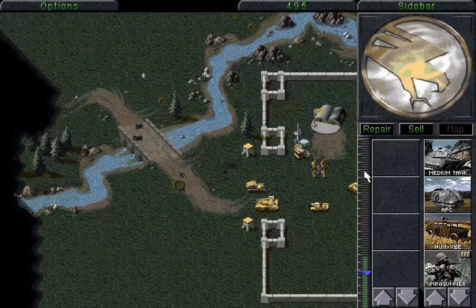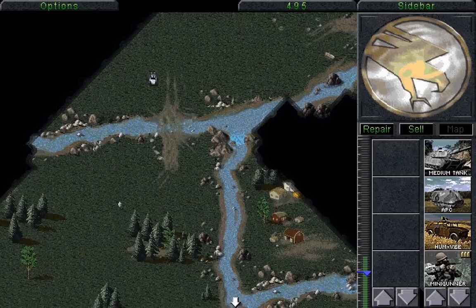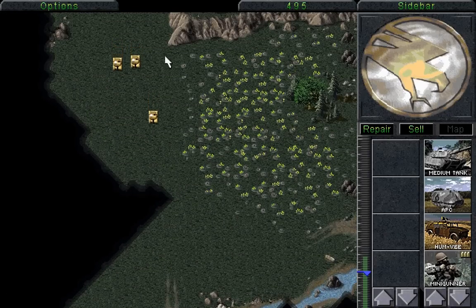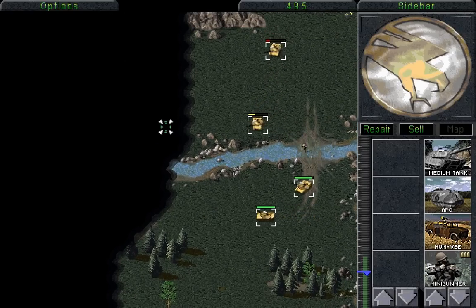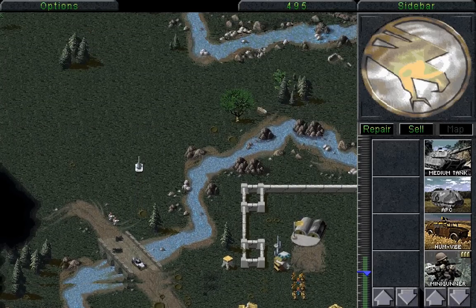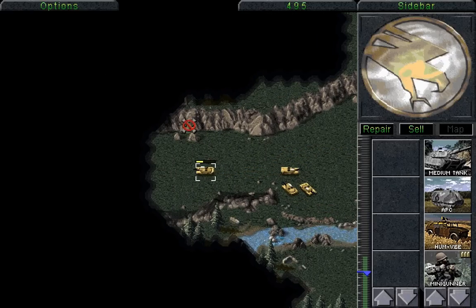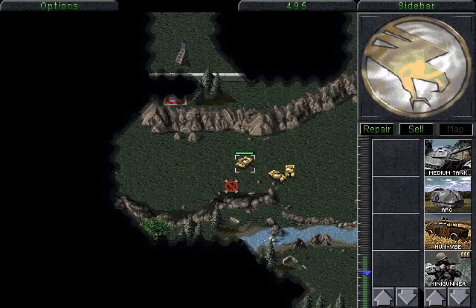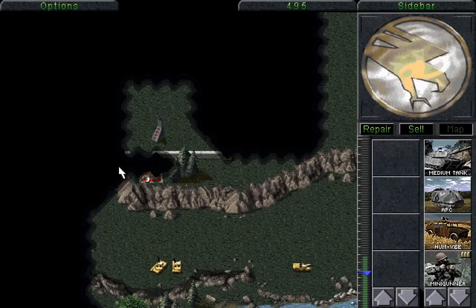The missile launcher here is quite good at dealing with any infantry that comes our way. We need to very carefully get these tanks out of here because we don't want to lose any of them. If we're very careful, we can find another one of their SAM sites. There it is - it just got blown up. If we're very careful, maybe we can blow it up from here? Yes, we can. I think that's enough to blow up that SAM site.